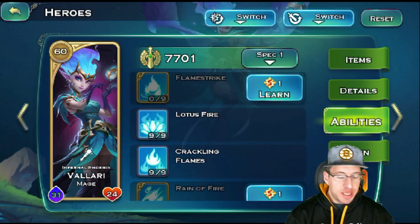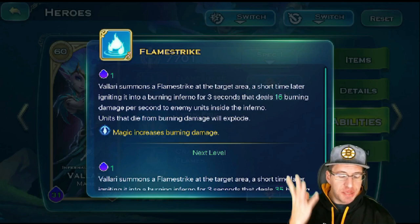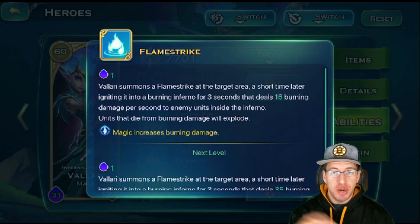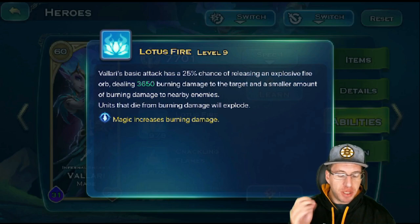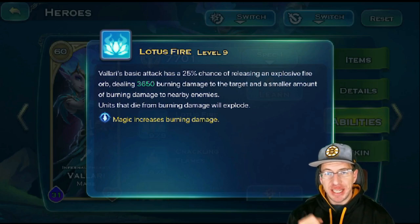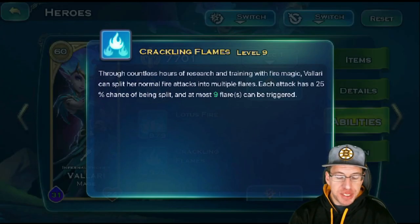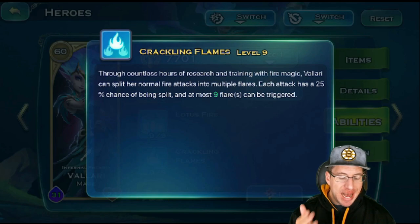For Volari's skills, the first one is Flamestrike — it summons a Flamestrike at a target area, and a short time later it ignites, bursting into an Inferno for three seconds that deals fire damage per second. Two enemy units that die will explode and pass on fire damage. Next is Lotus Fire — Volari's basic attacks have a 25% chance of releasing an Explosion Fire orb that deals a bunch of fire damage and burning damage to nearby enemies, and if anything dies they blow up and catch everything else on fire. Next is Crackling Flames — through training with fire magic, Volari can split her normal attacks into multiple flares. Each attack has a 25% chance of being split and at most nine flares can be triggered.